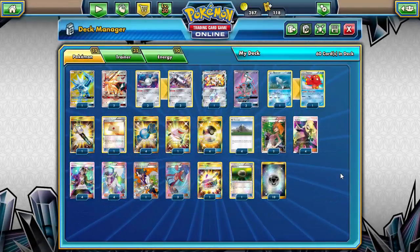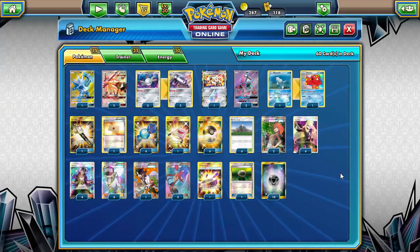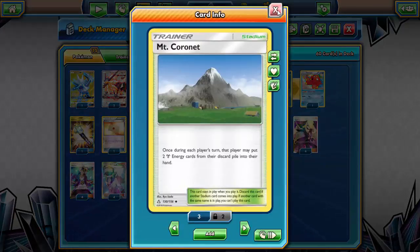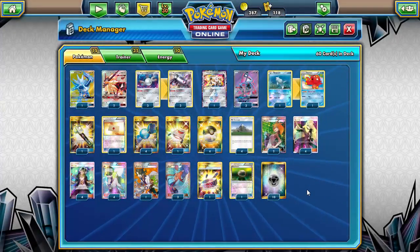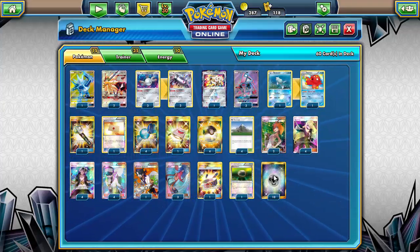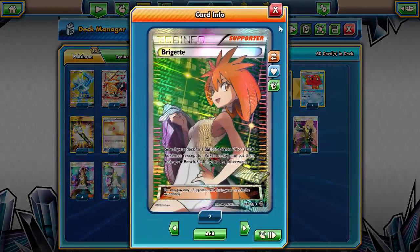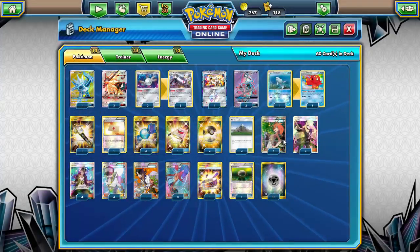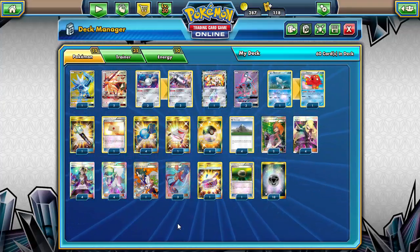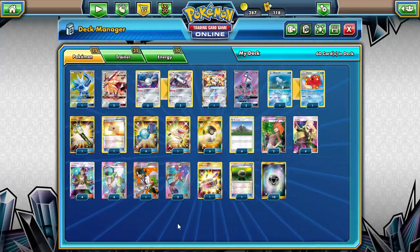One Rescue Stretcher for Pokemon recursion — we don't need much since this deck isn't reliant on consistent Stage Twos. Four Ultra Ball to guarantee getting what we want. Mount Coronet at maximum count to recur Metal energy from the discard and win the stadium war. Four Brigette to minimize prizes. Four Cynthia, four Guzma, and four N — this deck prefers shuffle draw so you don't discard key resources early.